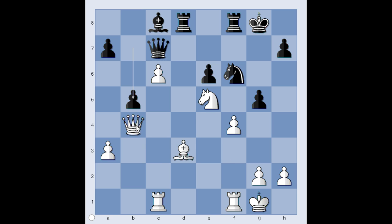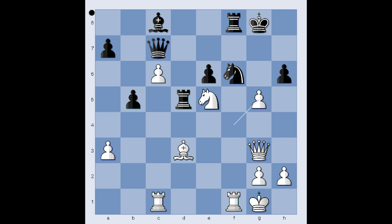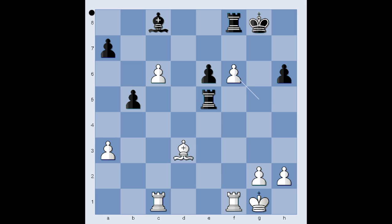Miracles do happen — let's see what happens in the game. Queen to e1. What is the purpose of this move? The queen is going to g3. Svidler is turning his attention to the black king. Rook to d5, queen to g3 — this move shows the downside of the g5 move played earlier. h6, pawn takes pawn, queen takes knight on e5, queen takes queen, rook takes queen, pawn takes knight — and white is a pawn up.